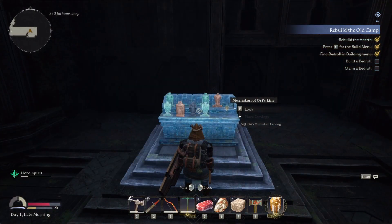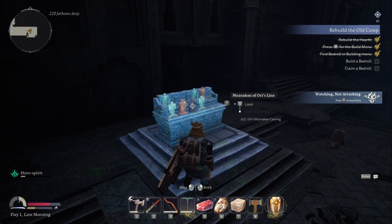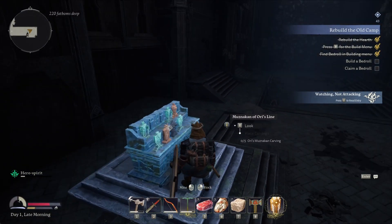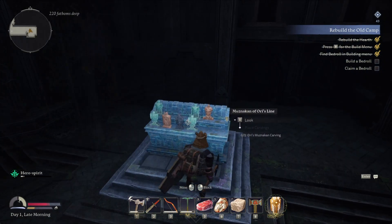Tip number 2 has to do with the carvings. You'll find little figurines all around the game everywhere you go. Once you find enough of each figurine for each of these chests, you can replace them and it'll open it up and give you invaluable resources. And yes, it doesn't tell you, but they are chests.